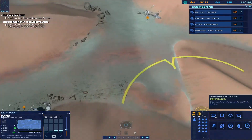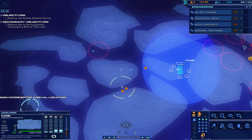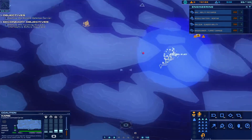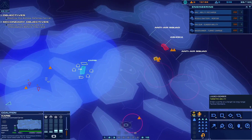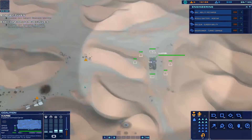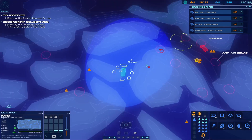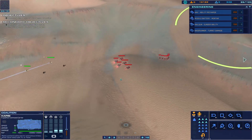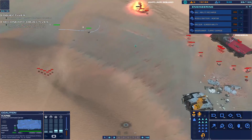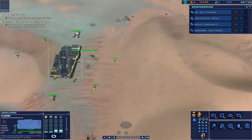Strike fighter approach vector dialed in, attack vector dialed in, we're in the pipe. And Galcine reinforcements are almost here - Galcine interceptor group ETA three minutes. Enemy salvager neutralized. Hostile light attack vehicle detected. We've got something on the horizon - waiting for eyes on to authenticate. Contact, enemy armor, bearing designated. Enemy armor disabled. Not bad.